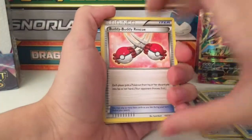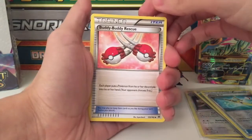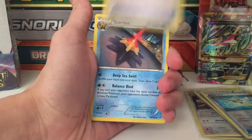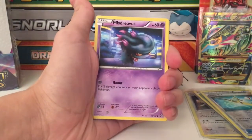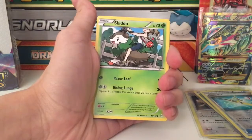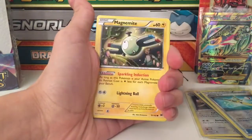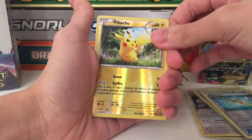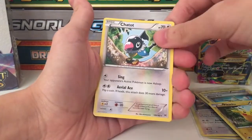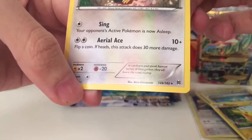I hope it's not too close because the box is pushing me out and I'm running out of space. We have a Buddy Buddy Rescue, Starmie, another Pinsir, Misdreavus, Skitty, Rods, a Magnemite - oh, this shiny one - a reverse Pikachu, and a Chatot which is also a secret card.